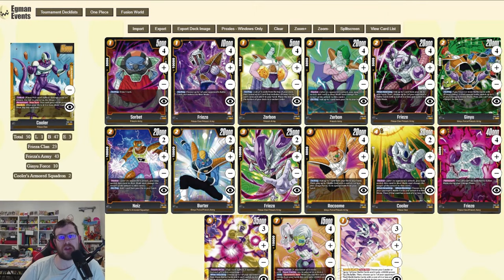Hey, Eggman here with another video. Today we have an overview of Cooler in the first set of the Dragon Ball Super Card Game Fusion World. He's one of my favorite leaders in this set. We're going to go over the deck list real quick and then have an example game at the end. If you're new to the channel, please make sure to hit that like and subscribe button — I'm making a lot of Fusion World content as well as doing live streams on YouTube and Twitch.